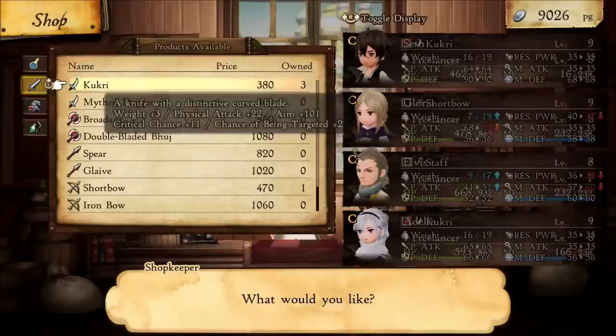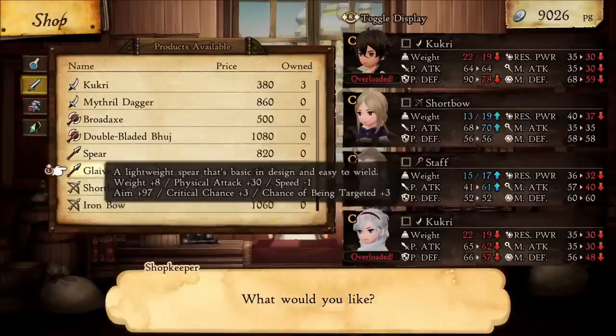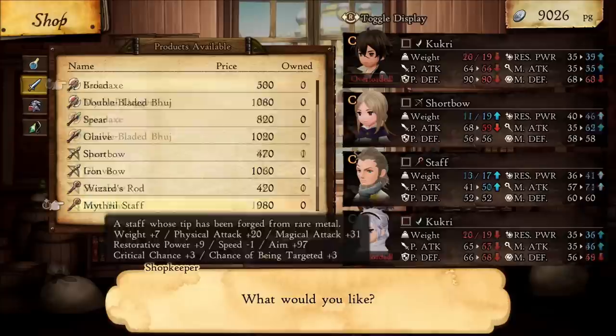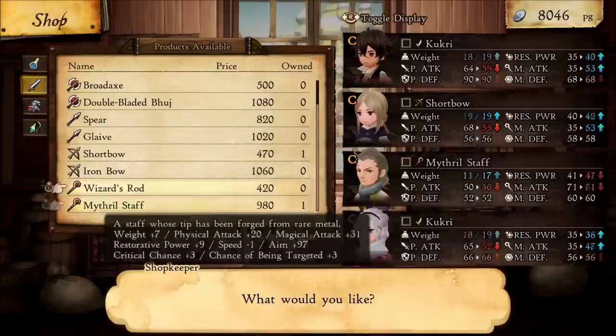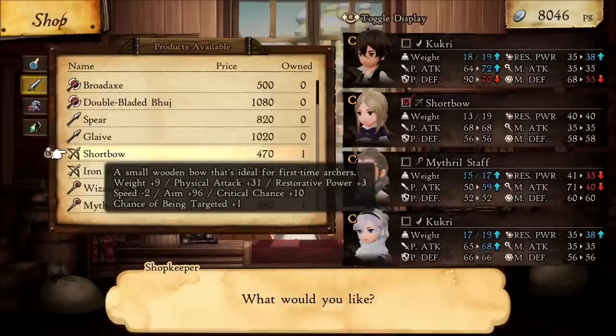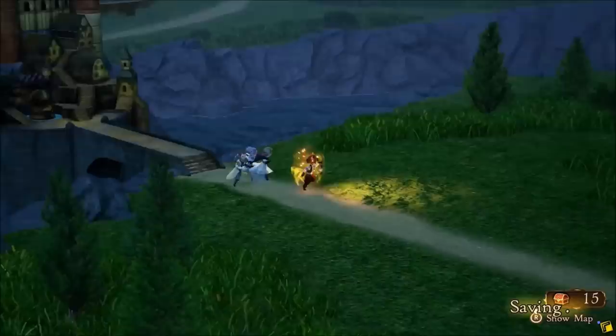Another thing I found pretty annoying was the weight system. You can't just equip your characters with whatever you want because each item has its own weight, and each character has their own weight limit. If your character goes over their weight limit, all of their stats get reduced. This is so annoying, because you find yourself in the menus for way too long — especially the shop menu — because you can't really tell if anything's better, since even a better piece of equipment will show up with reduced stats if it goes over your weight limit. It makes an otherwise fast-paced game come to a complete standstill as you sort through equipment and fool around with menus.